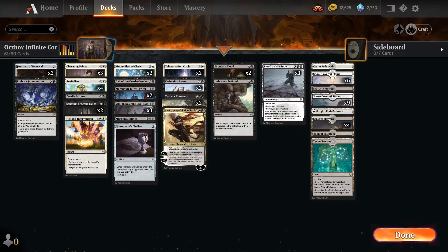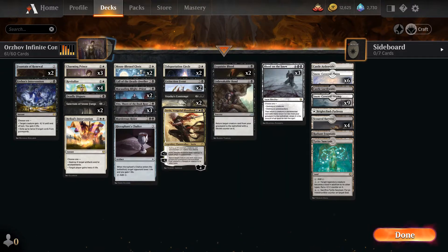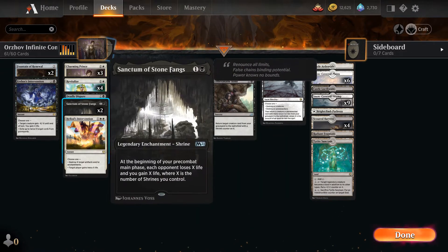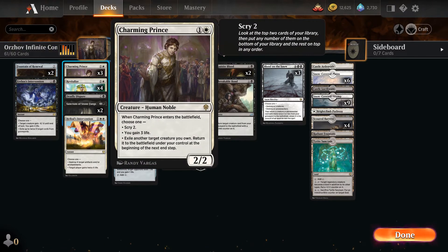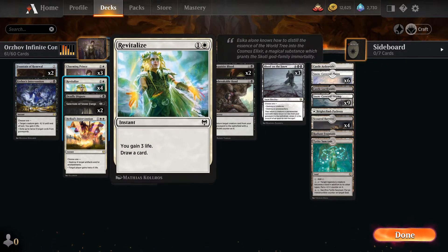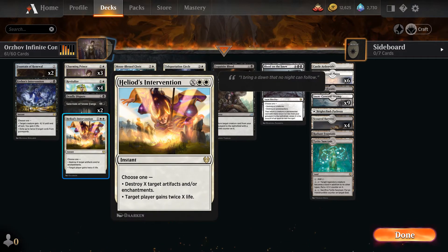In the meantime, we have a lot of ways to gain life. Standing items gaining us life include Sanctum of Stonefangs and Fountain of Renewal. Ways to gain life with Charming Prince and Revitalize, which is also drawing us cards.